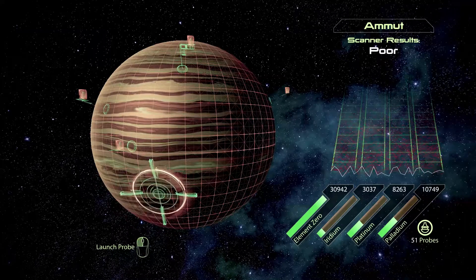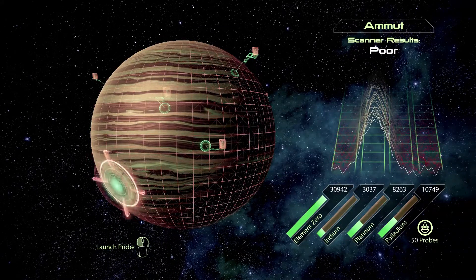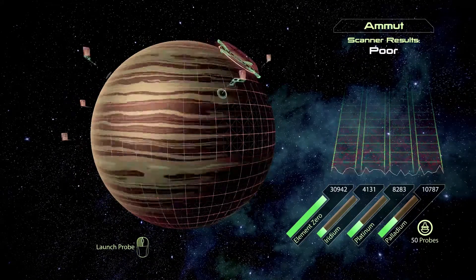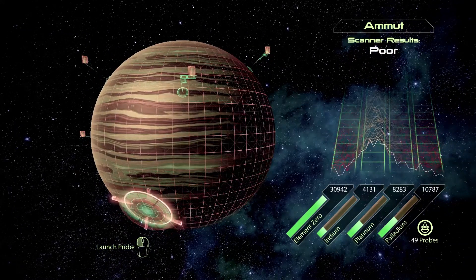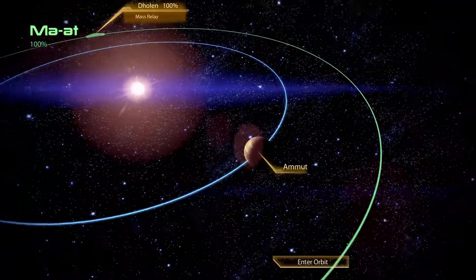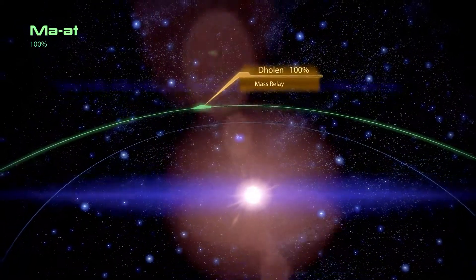There's a big spike right there. I'm getting a lot of iridium and platinum, but I'm not getting that much palladium from these places. I'm looking at the wrong planets. Alright, this place is depleted. I'm done exploring here. Let's head back to the mass relay and explore a different place.